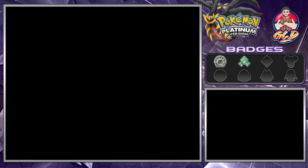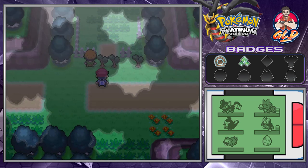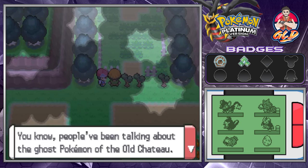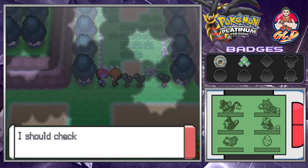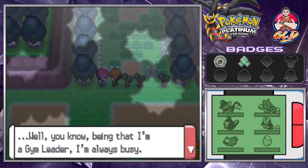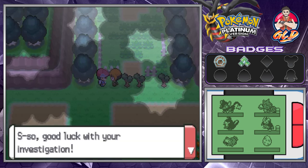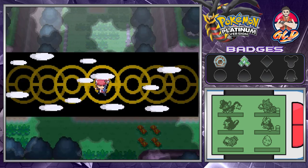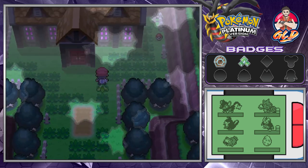We're back in the Eterna Forest and Gardenia is right here. She says she's heard rumors about ghost Pokémon in the Old Chateau and sinister shadows, but claims she can't go in because she's busy as a gym leader — not because she's scared. So I guess we're gonna have to be brave and head straight into the Old Chateau.